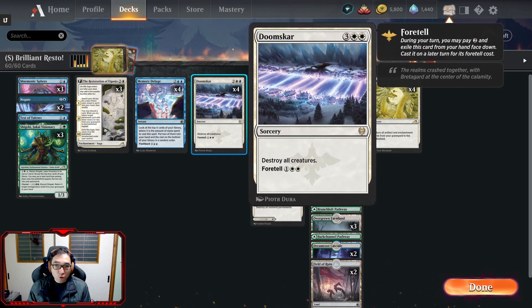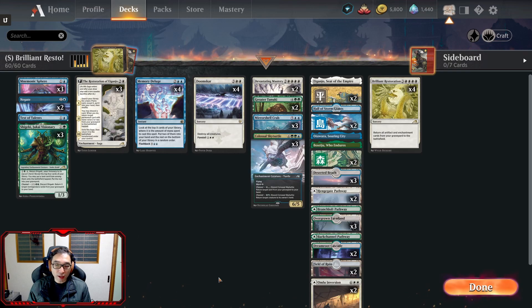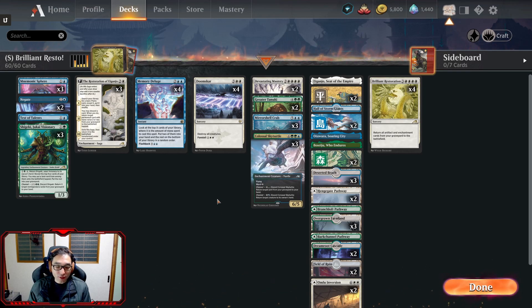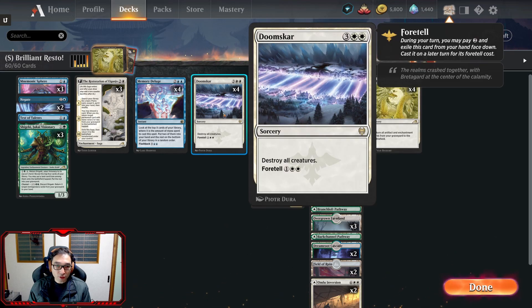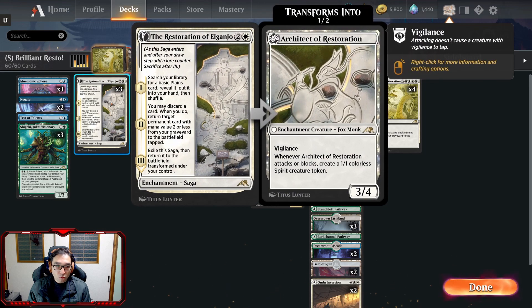We are playing four Doom Scars, two Devastating Mastery, and even have two Undoom version hidden in our lands. Why do we have so much sweepers? Well because our deck is very slow, and also during test play I went up against a lot of decks that utilize either enchantments or planeswalkers — both of which Doomscar does not hit. Basically I wanted a sweeper that hits everything, and then Doomscar for the early game. We have three copies of Mnemonic Sphere — this is another one that we channel. So this is basically cycling it — we cycle for one blue, and then when we play Brilliant Restoration it'll come back into the field and we can pay two to draw two cards.